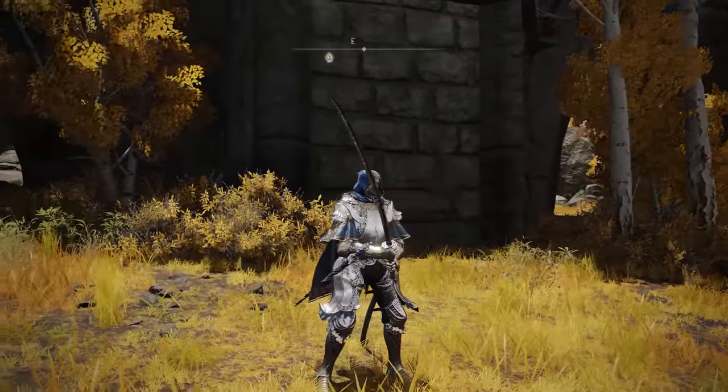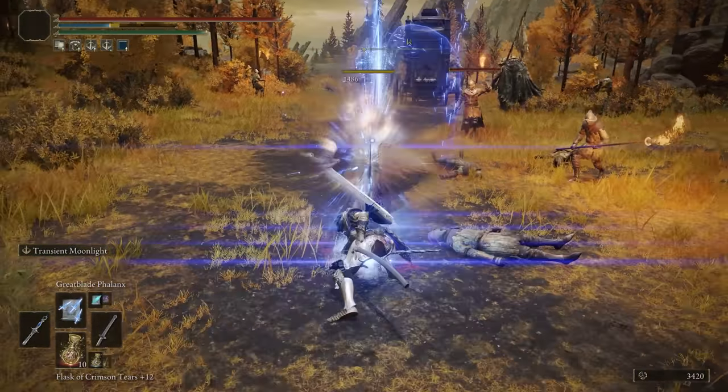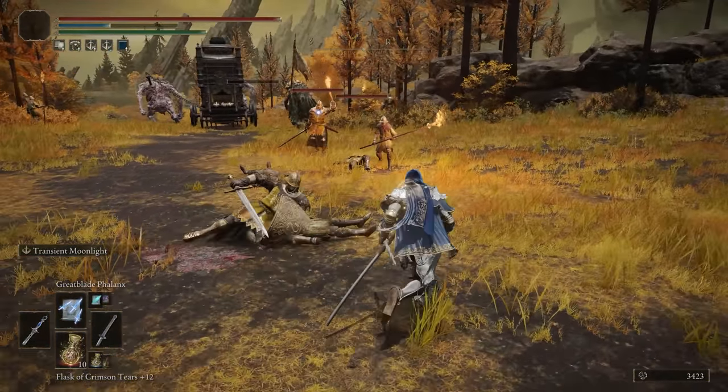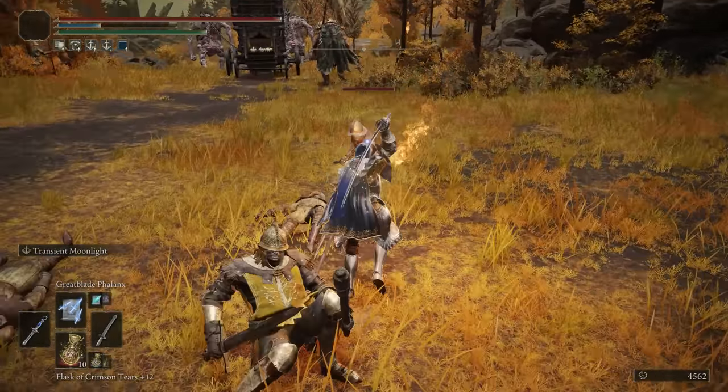The Moonveil Katana is next — my favorite weapon in the game. Physical and magic damage, scales with Intelligence, 50 bloodloss buildup. Transient Moonlight is absolutely fantastic — you sheath the weapon and can either do a horizontal slash or a vertical slash. Great weapon. I've talked about this in so many videos — we will move on to the last weapon on this list.